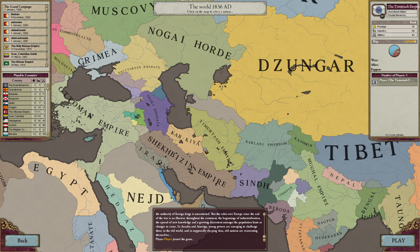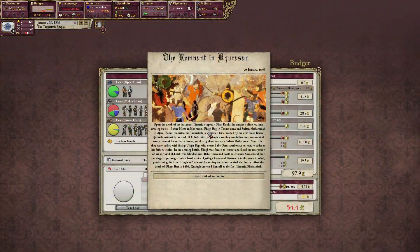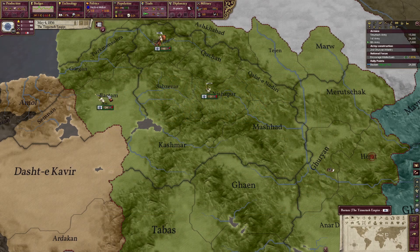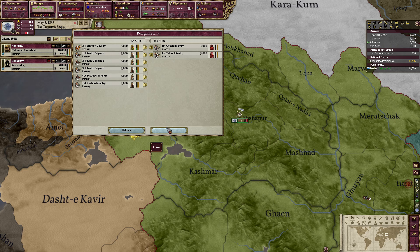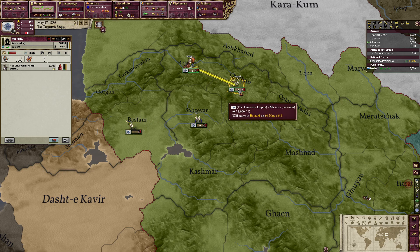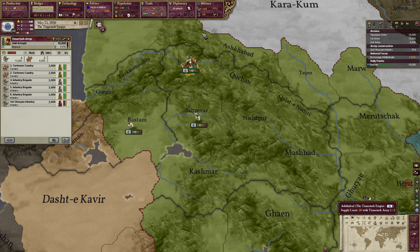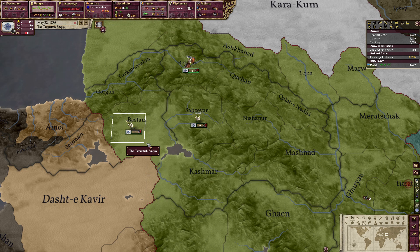In the lore of the mod, the Timurtash Empire is actually a shadow of its former self — it essentially collapsed and now it's basically just its core regions. When you're playing as the Timurtash, your objective is to reconquer all of your former regions, and the whole gameplay for the first 30 years of the game is focused on that main goal.